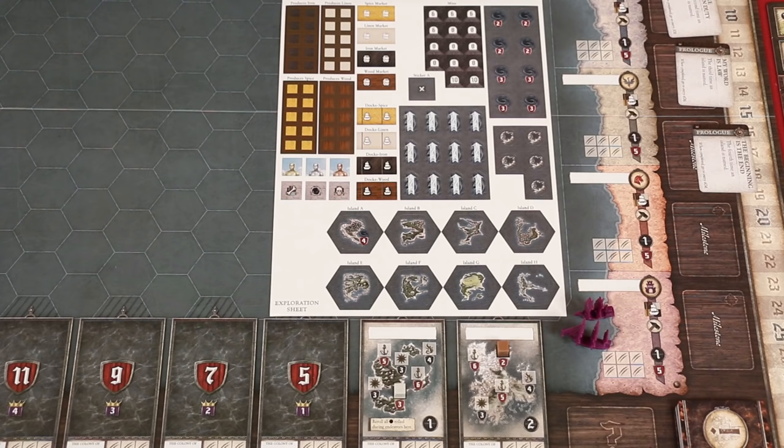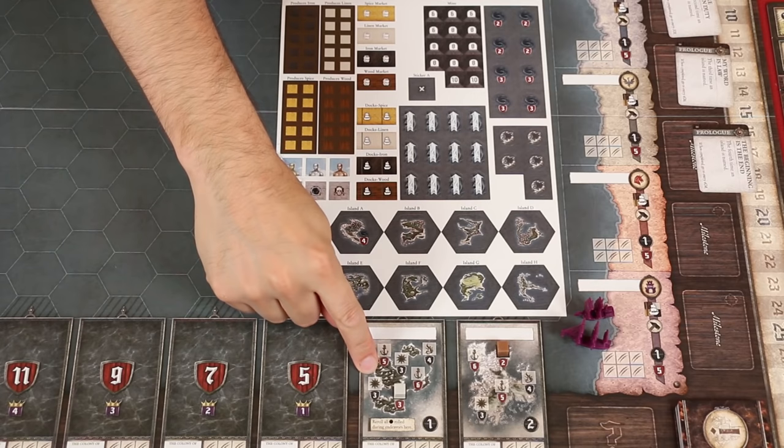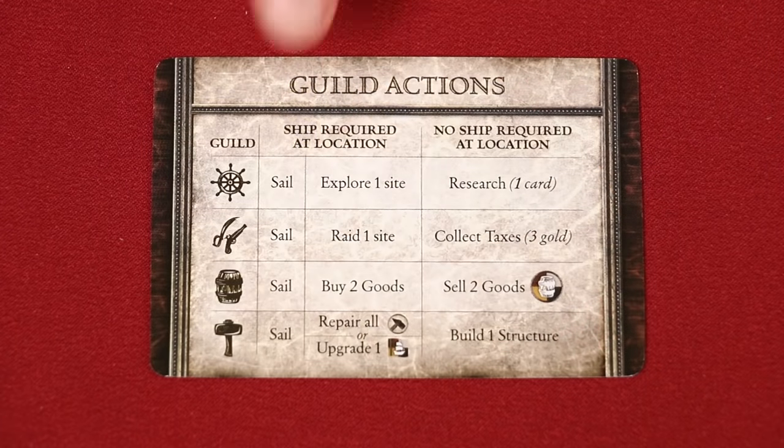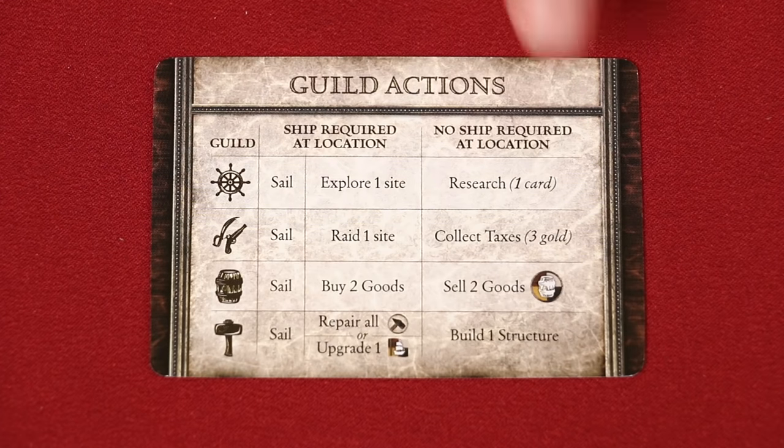A successful explorer will also instruct you to mark the site with a sticker from this sheet, placing it directly on top of the original symbol at that site. The other action in the explorer's guild is research. This is not an option in your first game of Seafall as there are no research cards available, but once there are, you can use this action to pay three gold and draw one. Some advisors will allow you to draw additional research at no extra cost, but either way you only keep one of those drawn, putting it face up in your treasure room and dismissing the rest. In the game, dismissing means that you return cards to the bottom of their deck in the order of your choosing.